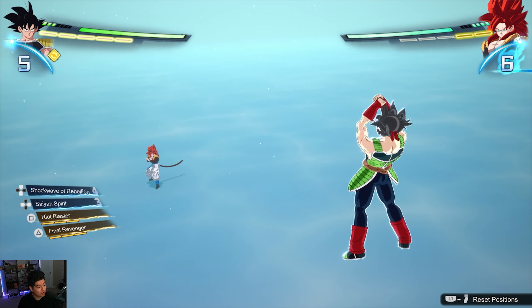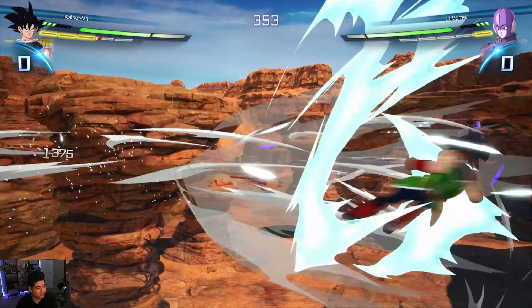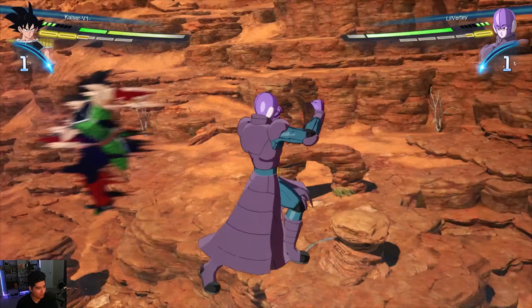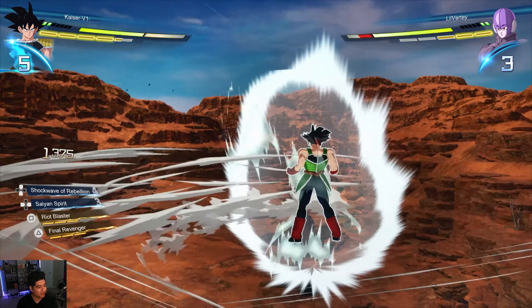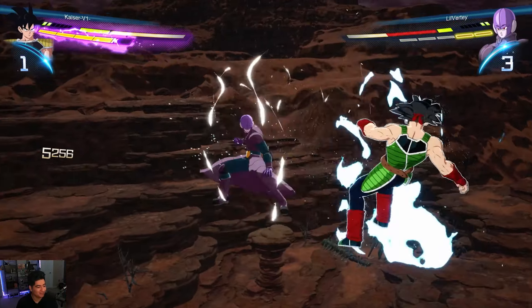The strategy online is basically to do our best, then accumulate enough skill points to get Shockwave of Rebellion. We're at four now — the goal is: when we need it, we're gonna use it. I'm gonna rush in there and use it.